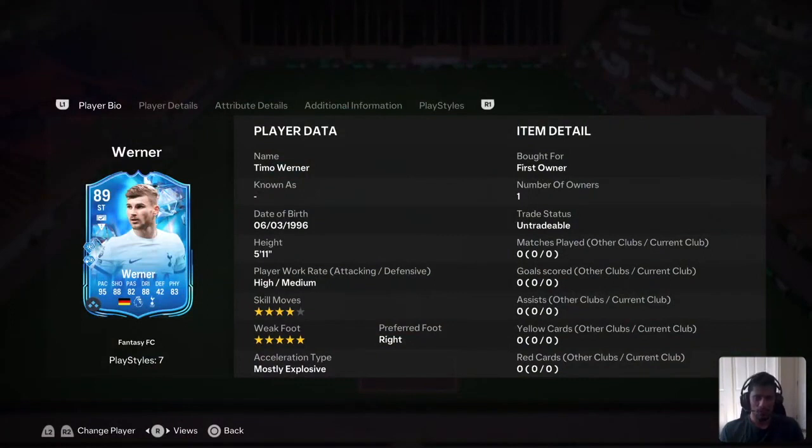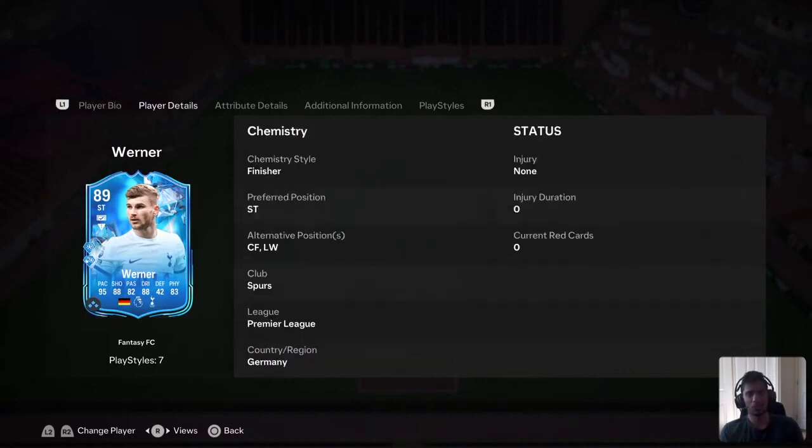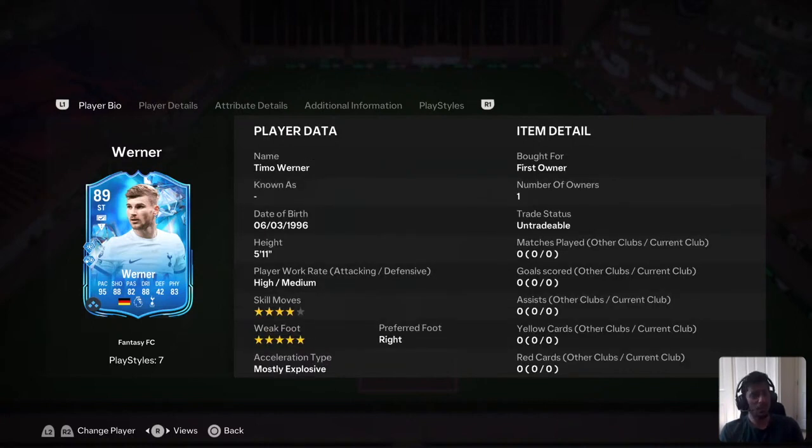Because Werner in previous FIFA games has been really really good. So this guy is 5'11". He has his own unique body type in the game, I remember from the past FIFAs. And he's very smooth, silky smooth on the ball. He has been silky smooth on the ball for all the previous cards.